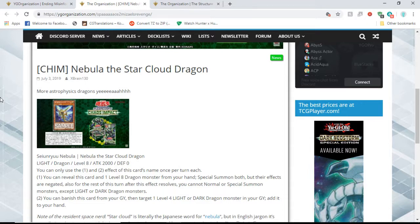That's pretty good — when you use it for Link or XYZ summoning, you get to use it to get your level 4 light or dark dragon back from your graveyard to your hand. I don't know an archetype that uses level 4 light or dark dragons besides Rokkets that would want both its first and second effect.